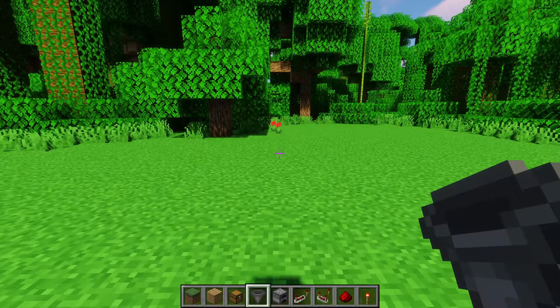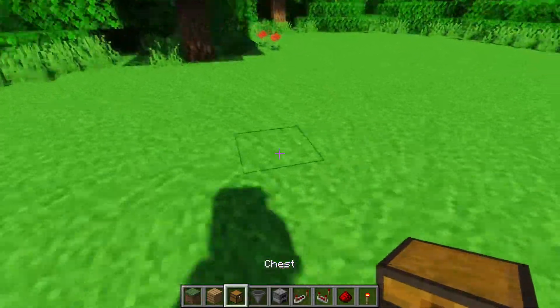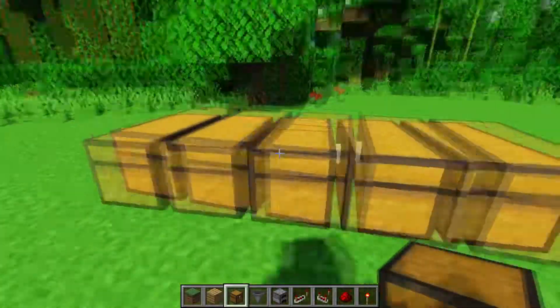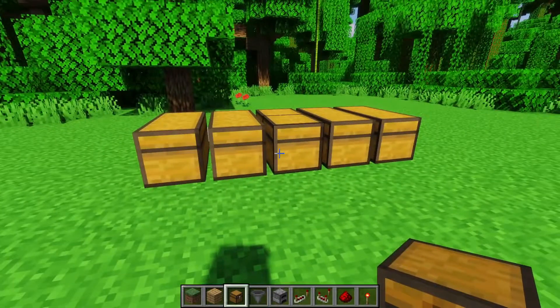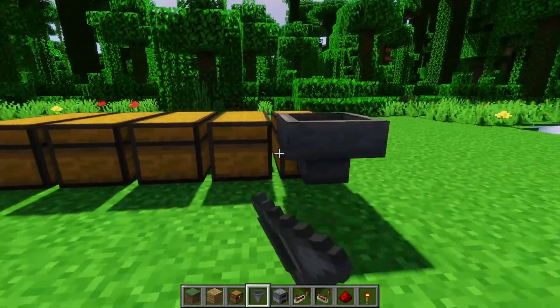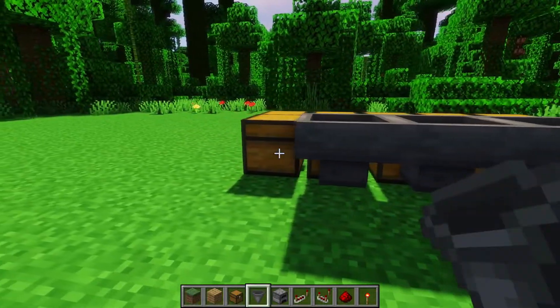First, what we want to do is place down our chests. I'm going to place them down just immediately right next to each other like this. You can do this however you'd like, as long as you have a way to get the hoppers into their positions. Then what we do is place hoppers that face directly into these containers — so they face directly into the chests and not into each other.